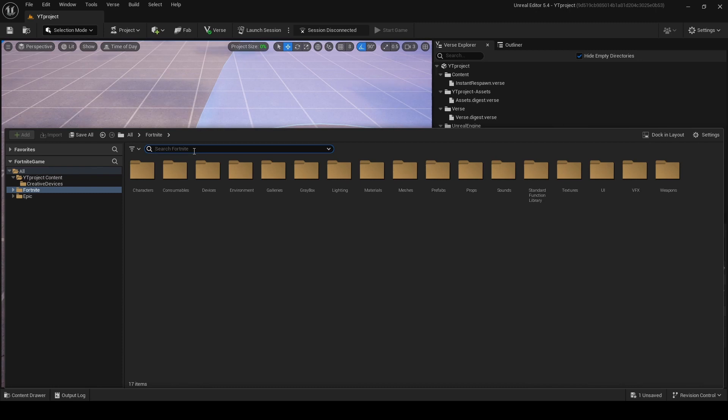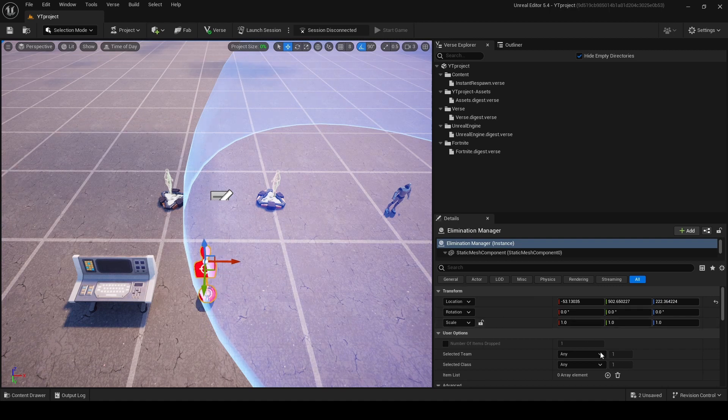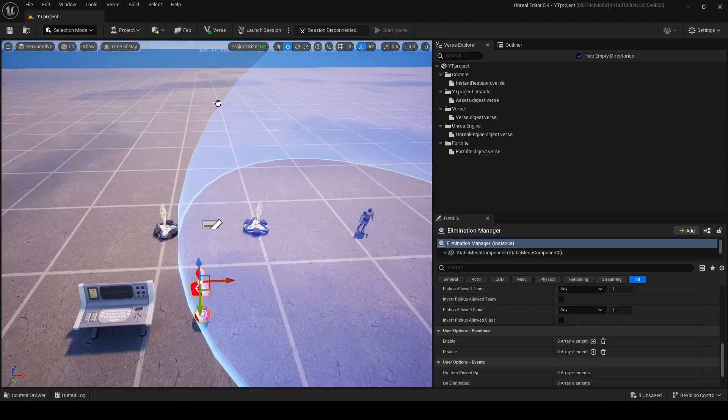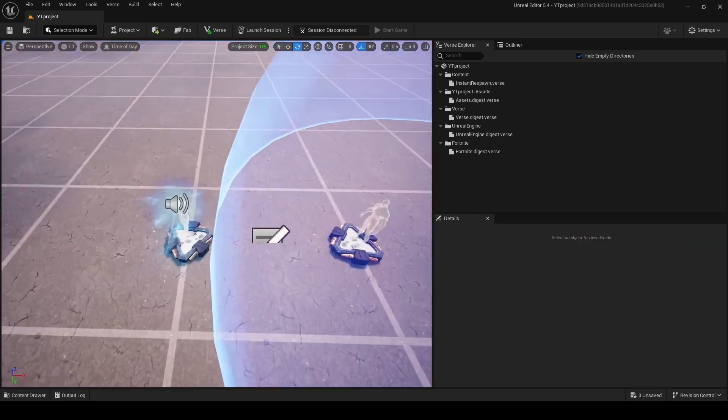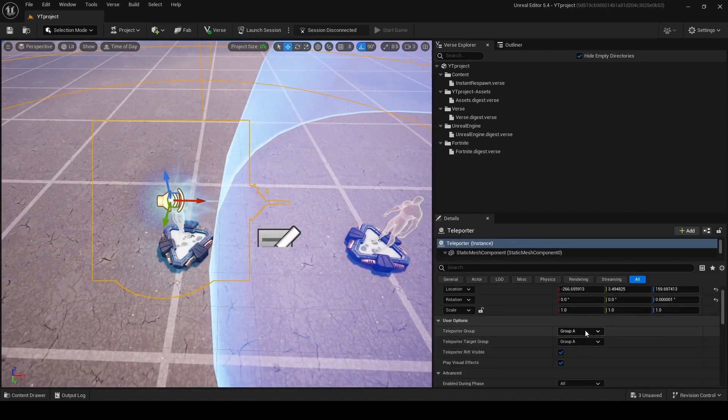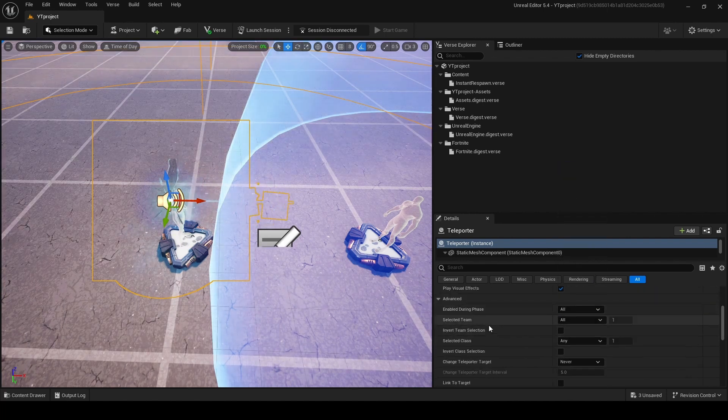Now you need to find Elimination Manager and just drag it in your map. Add a Teleport and drag it in. I will just rotate it. Right here you should change your group to none, and select the team to team index 1.